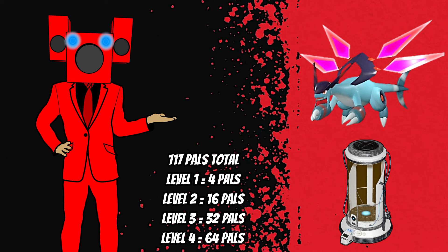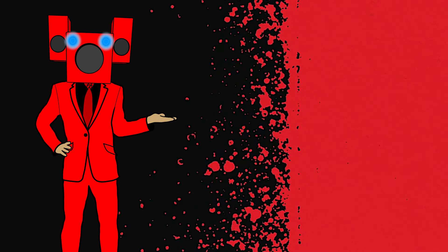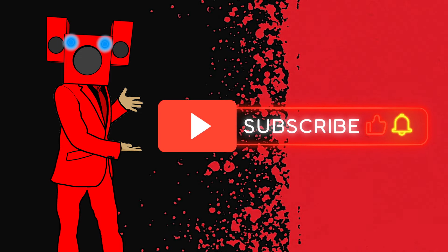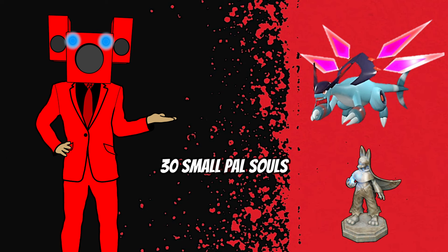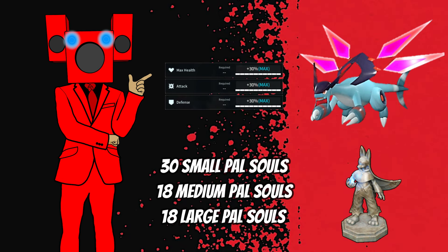Assuming you have a few Jet Dragons to spare from the previous step, you should have enough pals to upgrade your Jet Dragon at least a couple times in the condenser. The next step to upgrading your Jet Dragon is by upgrading them in a Statue of Power. With a total of 30 small pal souls, 18 medium pal souls, and 18 large pal souls, you can give any pal a 30% boost in attack, defense, and health.